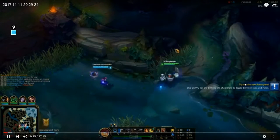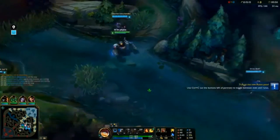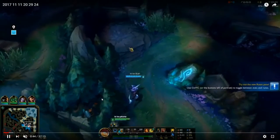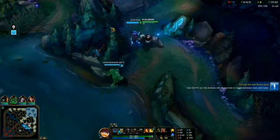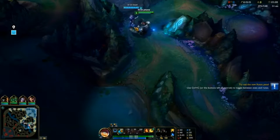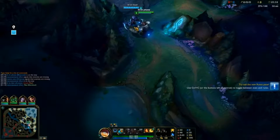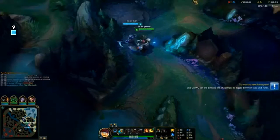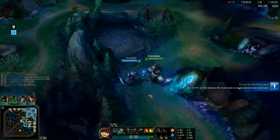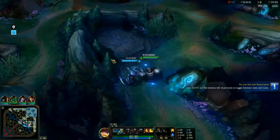I personally find it way easier to force the summoner out - in this case you did force the summoner. But there could have been that chance that Zac starts his E and you guys are able to burst her. Also, don't hesitate to use summoner spells right away. A lot of low elo players hold onto their summoner spells and miss out on opportunities to kill people or escape ganks.